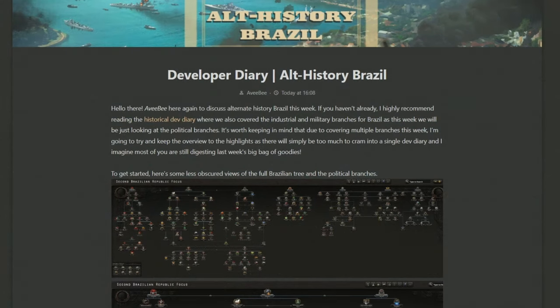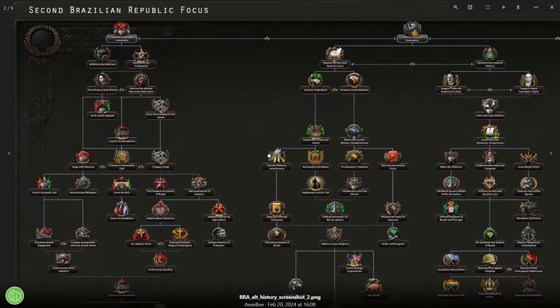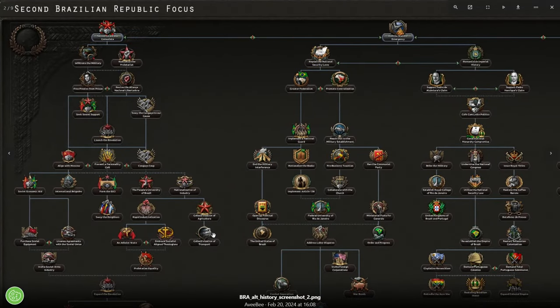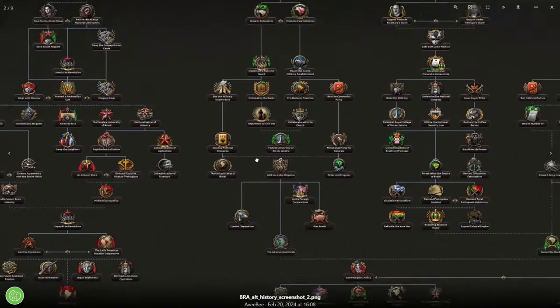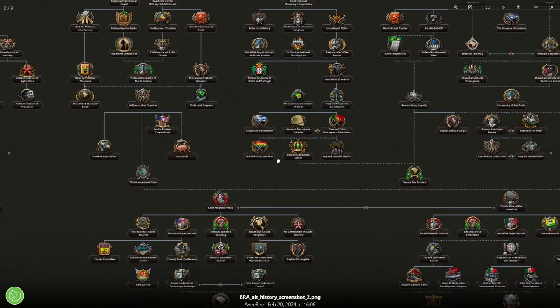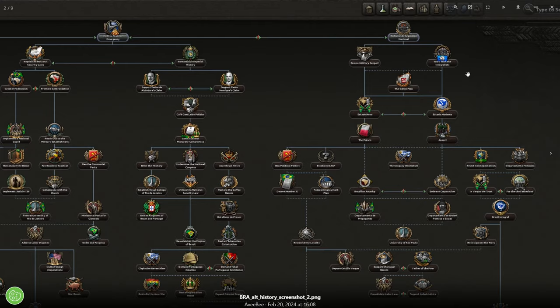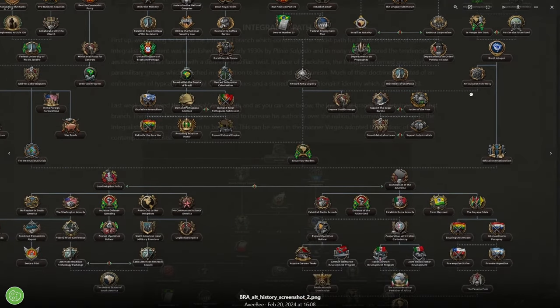We begin with a note from AVB explaining that this dev diary won't show everything, but will focus on the core ideas of what each branch delivers, as well as some of the more flavorful nuggets. We also get a clear, non-pixelated version of the focus tree, where the communist section is completely separate, the democrat and monarchist branches sit near each other, and the integralist path is where today's dev diary begins.